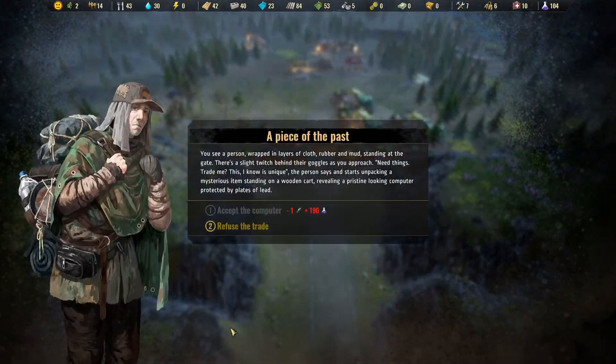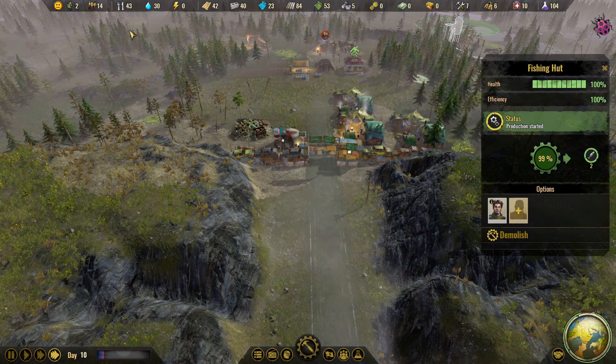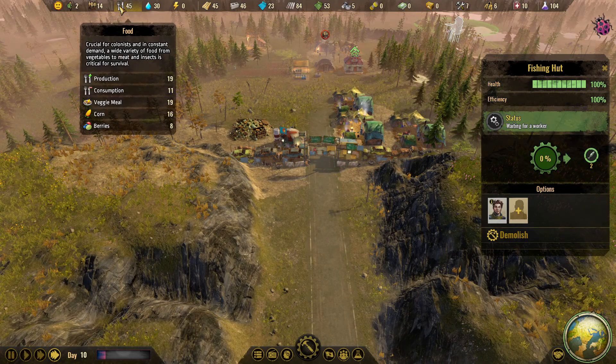Strange noises coming from the gate. 'Piece of the Past' — you see a person wrapped in layers of cloth, rubber, and mud standing at the gate. There's a slight twitch behind their goggles as you approach. 'Need things? Trade me. This, I know, is unique,' the person says, and starts unpacking a mysterious item — a pristine-looking computer protected by plates of lead. Oh man, we don't have a fish ready, so we can't even do this. That would have been awesome to get the 190 science points, but we have to refuse it. That's very unfortunate.